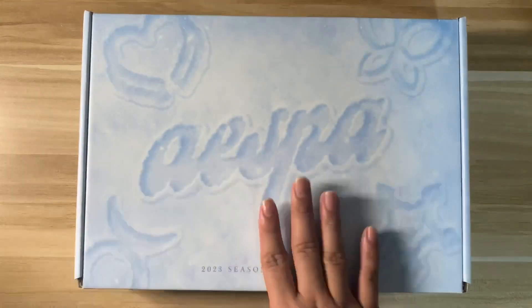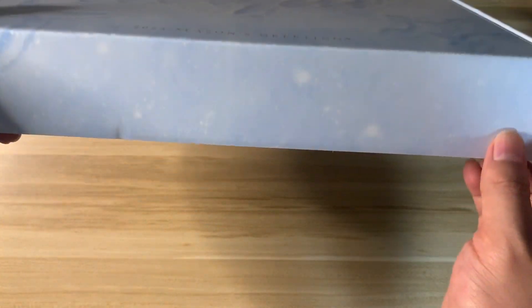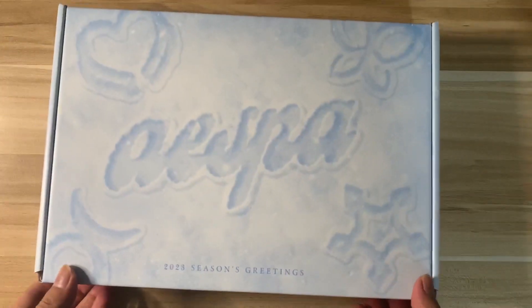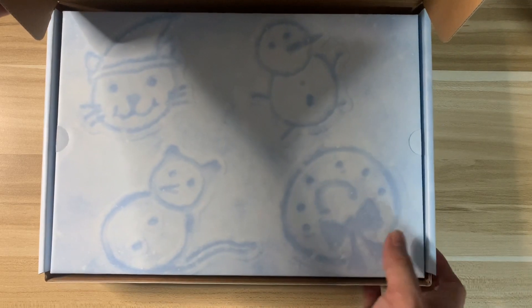Let's open up the Season's Greetings. There's really nothing on the sides. That's the back — so we open it up this way. Just like my EXO Season's Greetings, let's start from the back. First up, we got the sticker sheets.